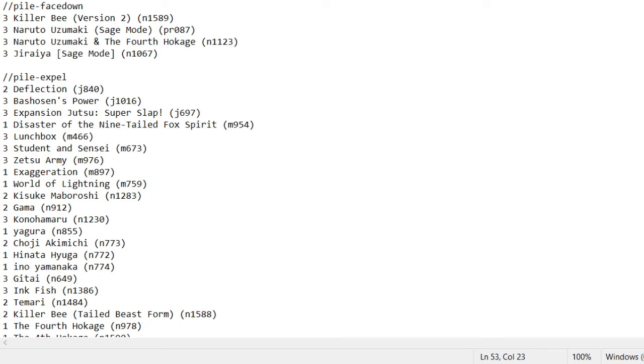Here we are with the reinforcement pile face down. Three Killer Bee Version 2 — OP card, I only have two copies in real life. Naruto Uzumaki Sage Mode Promo 87 because I don't have the good Sage Mode — I think I got three of that one in real life but was too lazy to find the others. Naruto Uzumaki and his Father — I run two. I marked three because I'm lazy, but technically you can only play two since you only run two Fourth Hokage. Jiraiya Sage Mode is for the other deck — the previous deck profile I did with the animals.